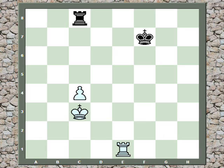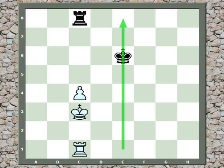First we'll see what happens if white tries to push the pawn right away using rook c1, getting the rook behind the passed pawn. Now the black king can come in because the rook was cutting off the king across e5.